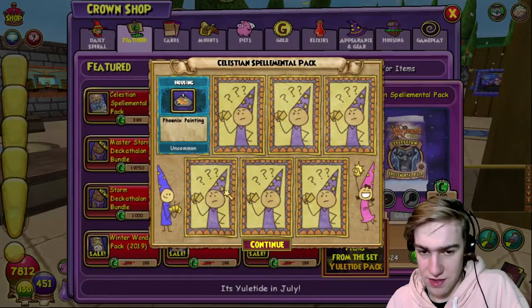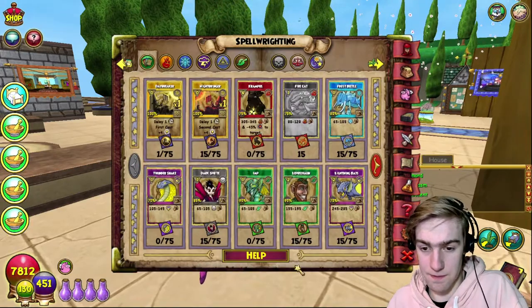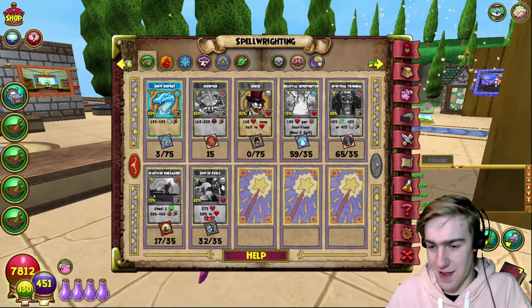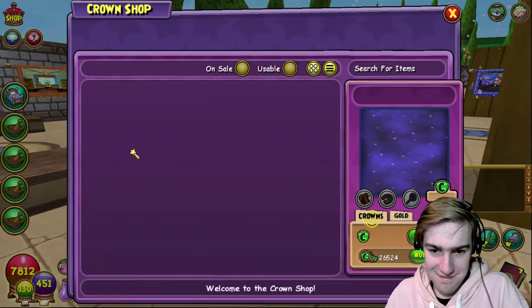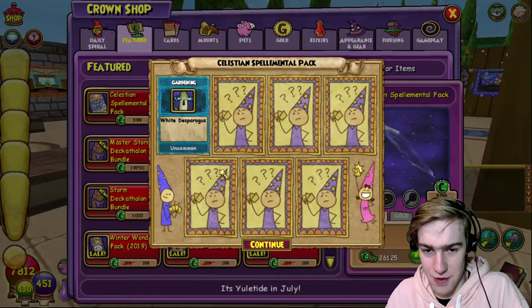And it'll take a bit to get used to, but with the health of everything dropped as well - oh there we go, finally! Can we do it now? If we can't do it I'm gonna be mad. Can we do all of them? Okay, we still can't do the death one. How many did we get - five? Okay, this pack seriously - we're coming into 60,000 crowns here soon.